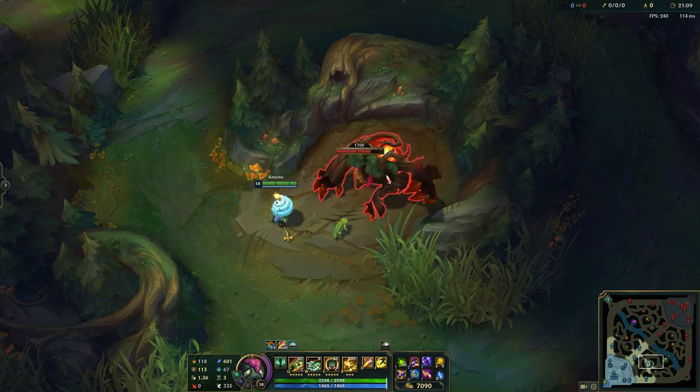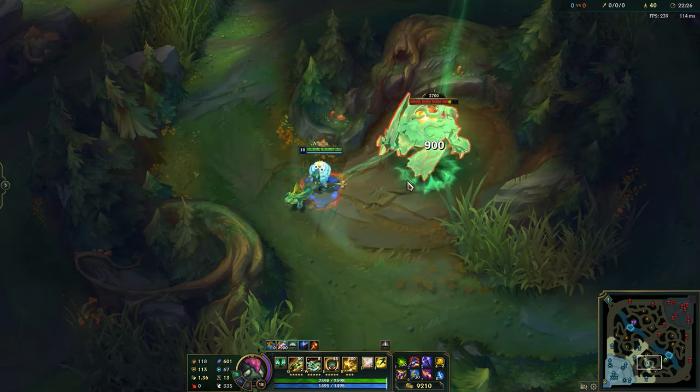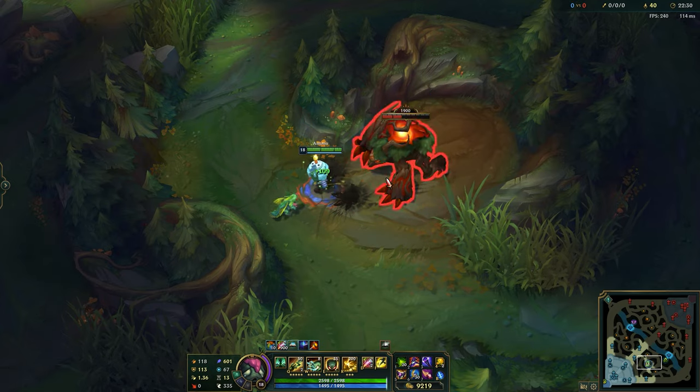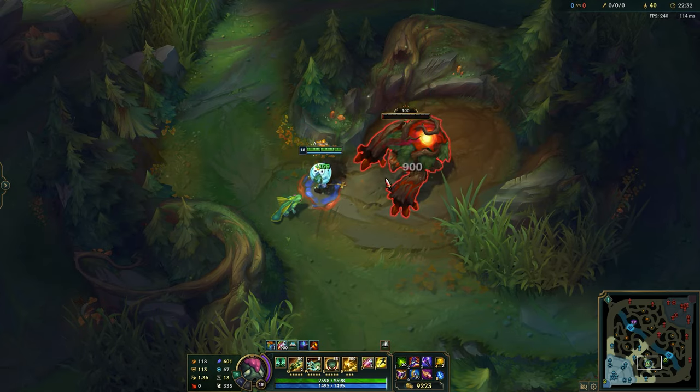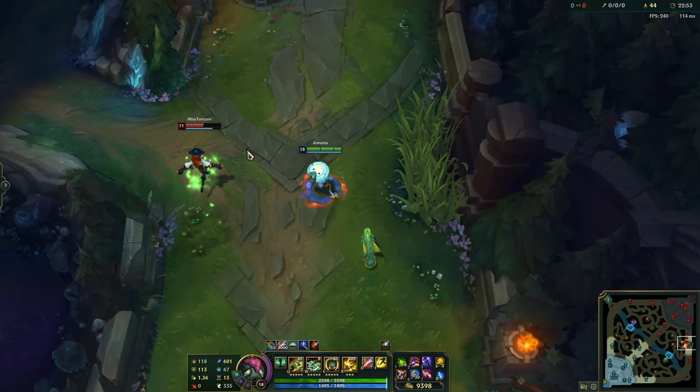Lastly, the properties of your smite are tied to the level of your pet, and it is always the same no matter what pet you choose. It starts at 600 damage. At 20 stacks, it deals 900 true damage, slows, and can be used on champions. Obviously, the damage to champions is way lower.